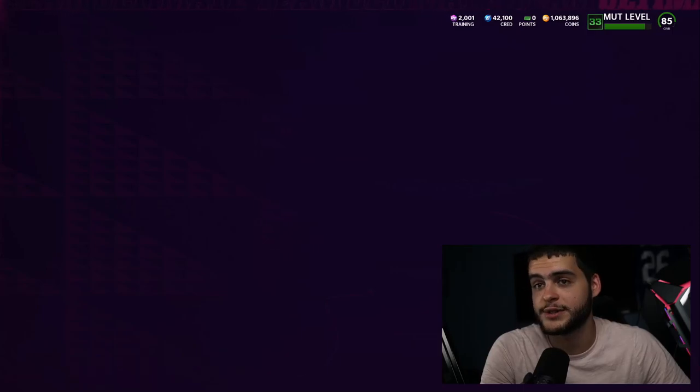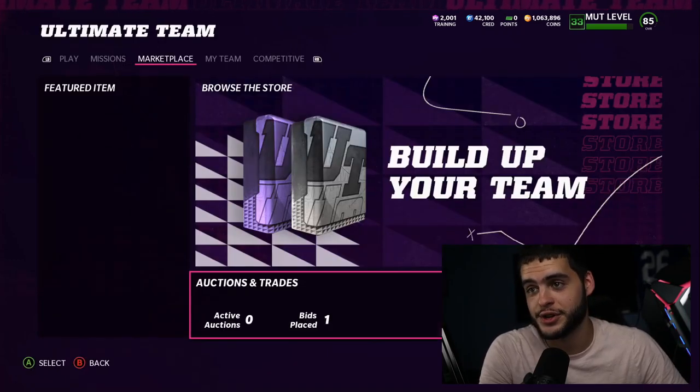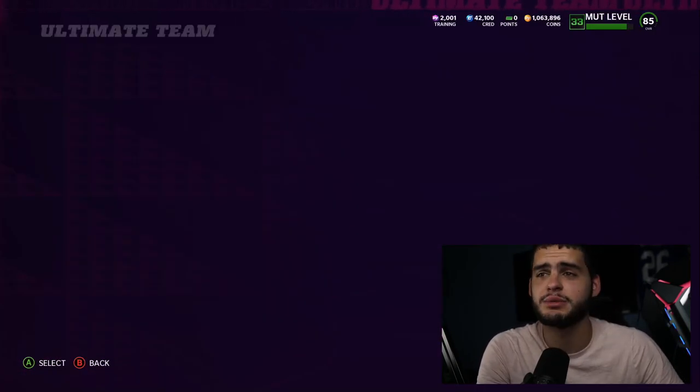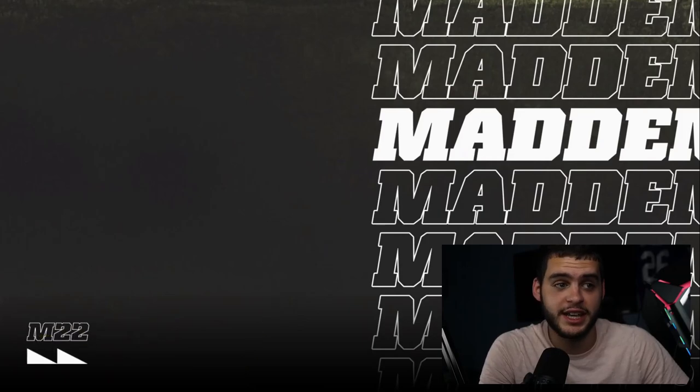There's a secret hidden 87 overall free safety Calvin Johnson user card in the game. You have to back out of Ultimate Team to find it. If you've been following the game this year you probably know where it is, but that's pretty cool — a Calvin free safety already in the game. That's pretty crazy.